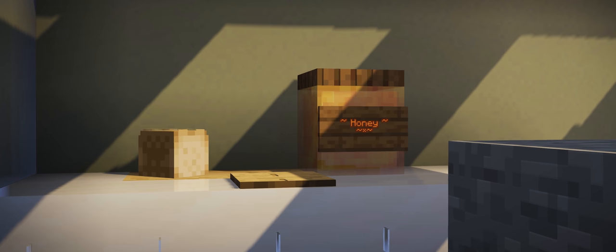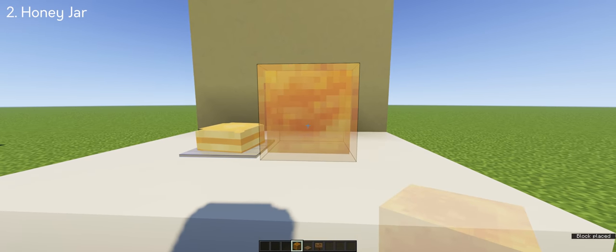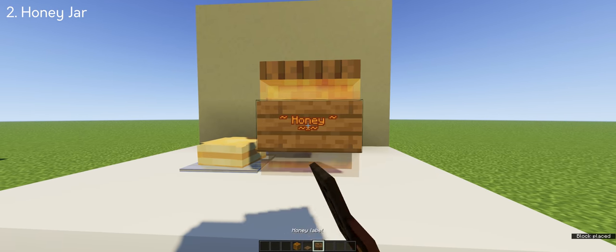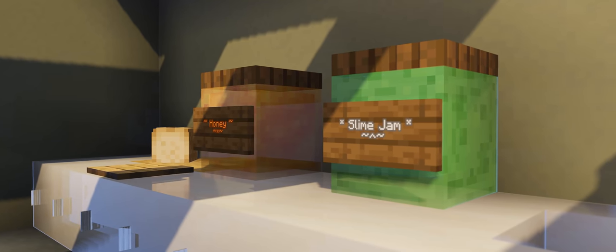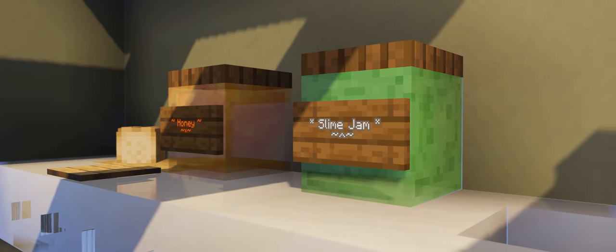Next up is the honey jar, which could work well as a kitchen decoration. I used a honey block to create the jar filled with honey, added a spruce trapdoor for the lid, and labeled it as honey — and you get this honey jar. I also tried it with a slime block and you get a honey jar along with the slime jam. Pretty neat.